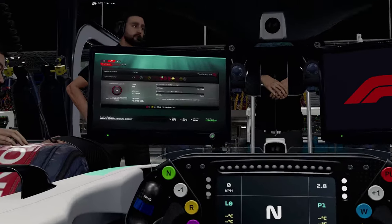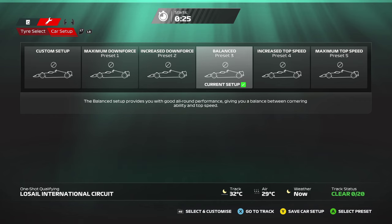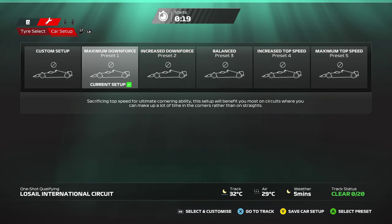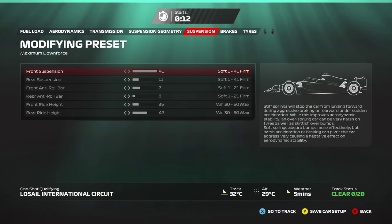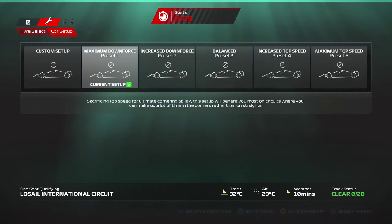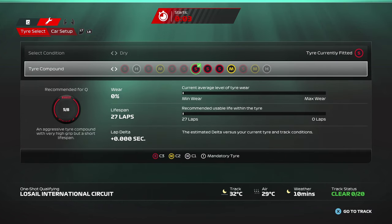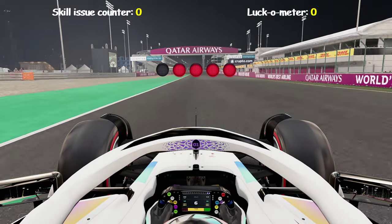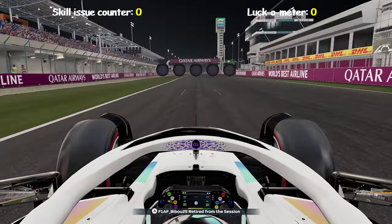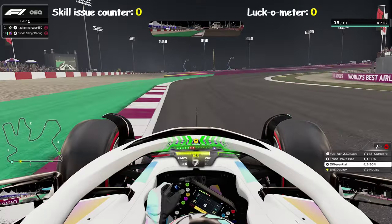Greetings, ladies and gentlemen. Welcome to the second last upload for F1 23. This time we're talking about racecraft part two, dealing with dirty drivers and what mentality we need to have dealing with this kind of people, and also in general having a positive mindset when you go into a race, how you can recover from bad incidents, unlucky incidents, and sometimes just things completely out of your control. The best thing you can do is have a good mindset, go for it, make your pace shown on the track, make good clean overtakes and clean racecraft to get back to where you can possibly recover a good position.